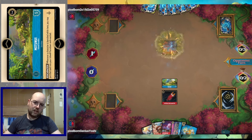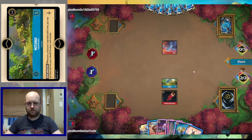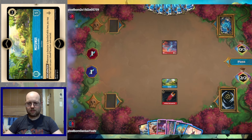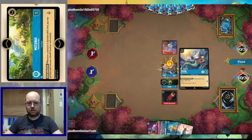Motonui: whenever our character is banished here, we can put it into our ink pile. The opponent lands a big Sisu. I think we want to play our Triton here. We send away the Flynn Rider — he's not looking as good anymore. We play small Triton. Looks like our Motonui is going to bite the dust — it was an ineffective location placement.